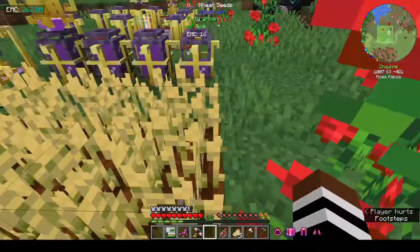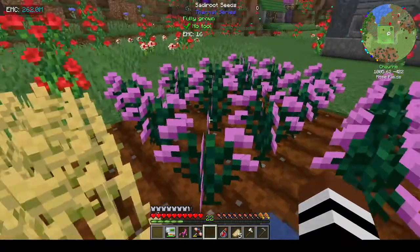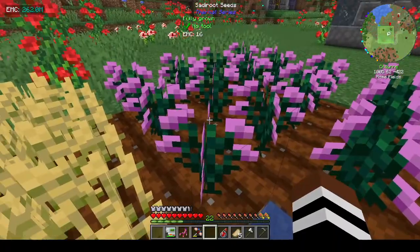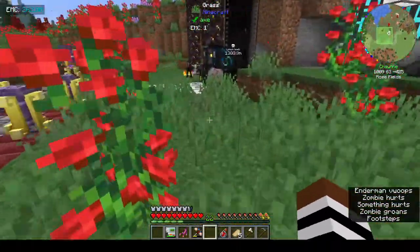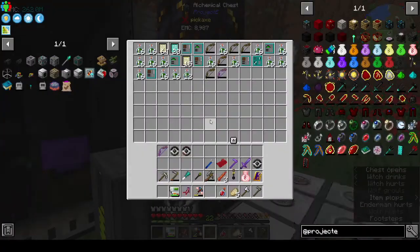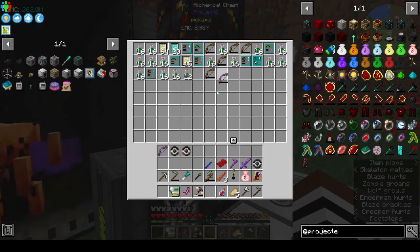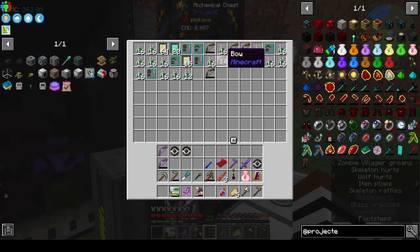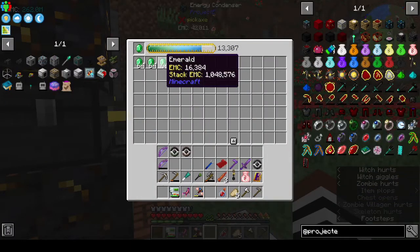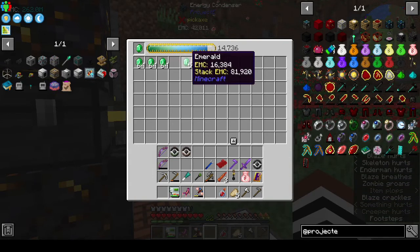These are Soulsy root seeds because the farmer I had before - that's what they were taking as payment, so I figured I'd grow some. My mob farm is going brilliantly. There's a Power II enchantment on this - I could see if I can get Power III. The EMC out here is brilliant - I've only had this running for about half an hour and I've already got three stacks of emeralds.